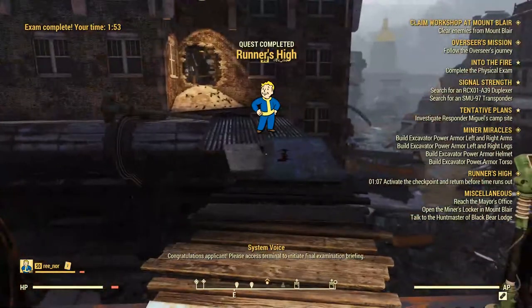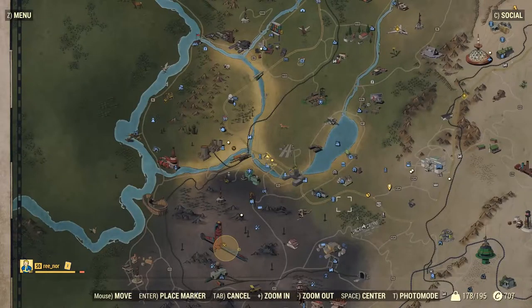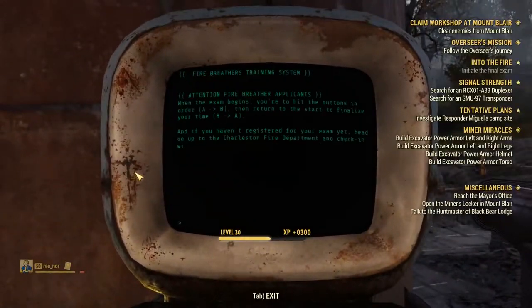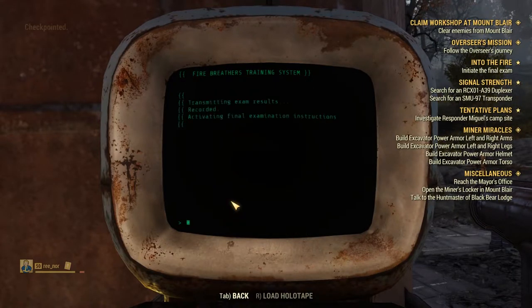I did this quest twice because I was confused the first time and gave up. When I came back several levels later, it was easy peasy thanks to Rhi having already figured it out. Even then, the arrows are hard to see so it can be a bit confusing. Don't forget to click on the terminal once again to begin the last part of your quest.